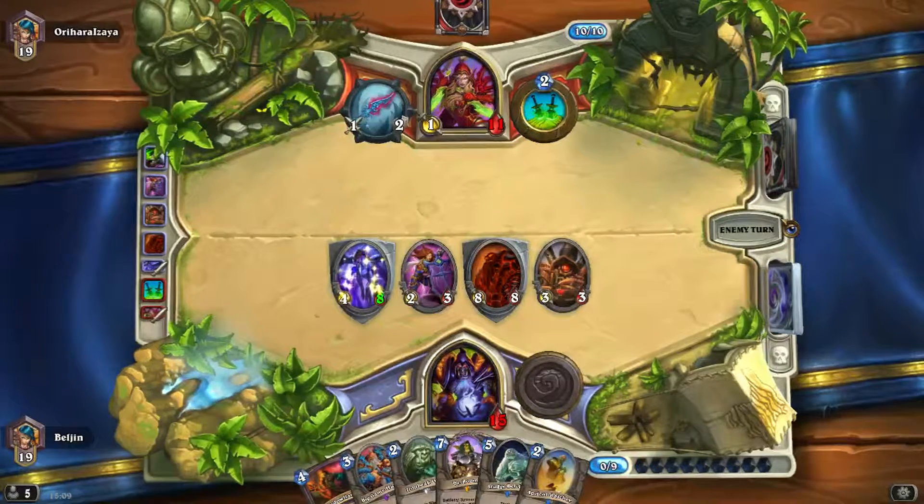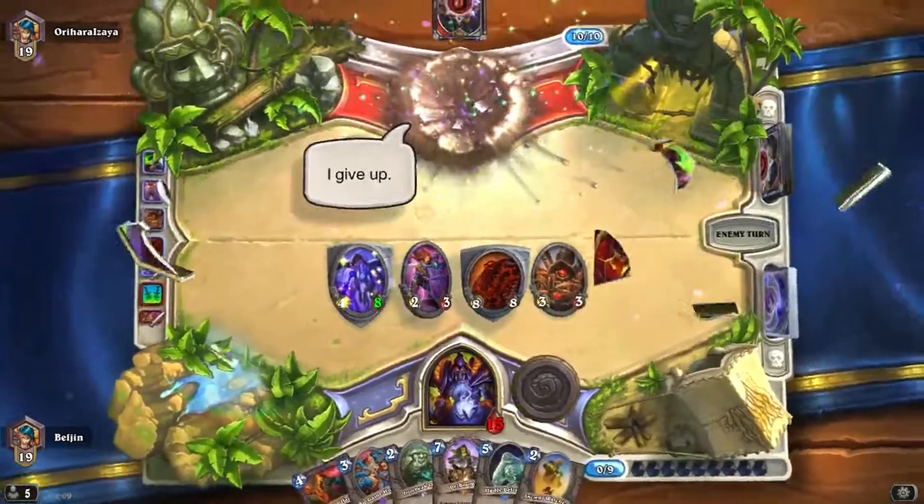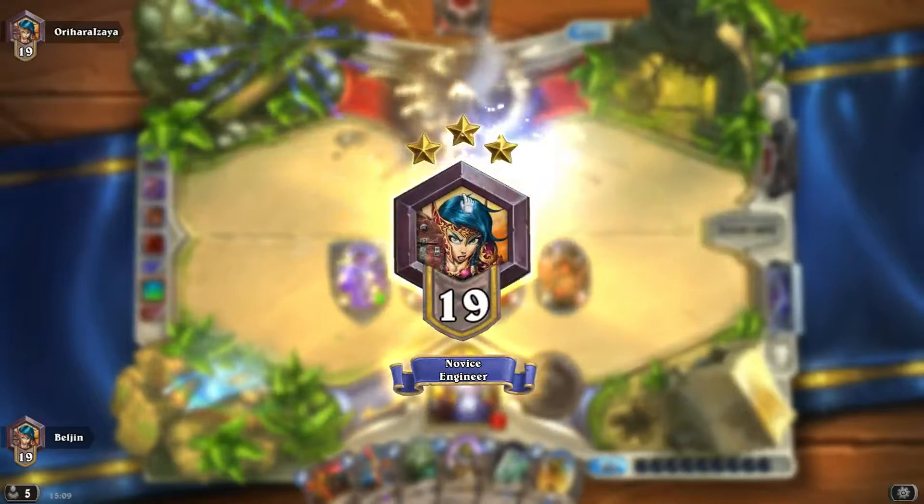So now we're in a pretty good situation. We have 2 taunts up, 15 health, and he only has one card, which puts us in a massive advantage. Good game, Mr. Rogue. I can't read his name. This is quite hilarious.